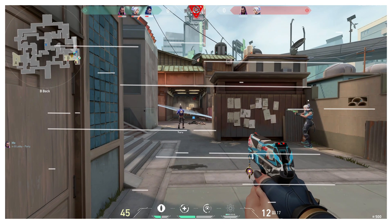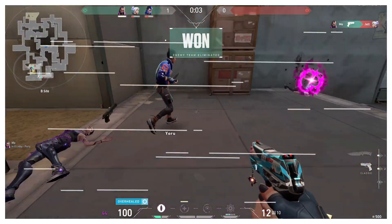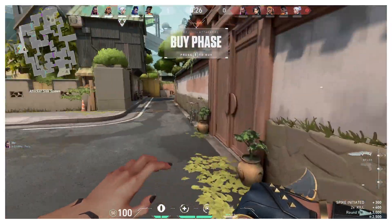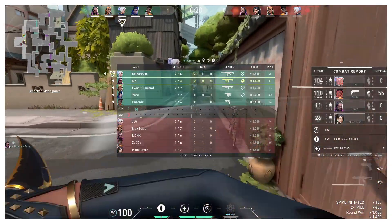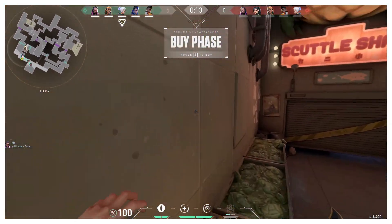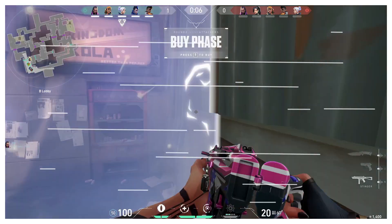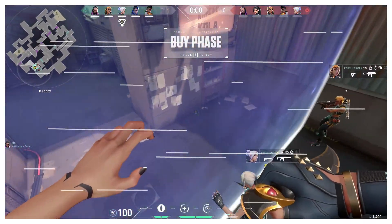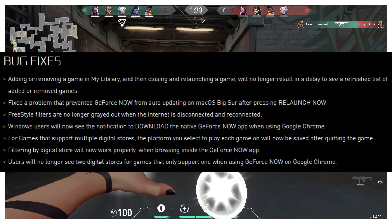Starting up with the video, firstly I want to talk about updates. This month's update focuses more on Mac and Chrome OS. Mac owners will now see latency reduced by up to 16ms in all games. They have also added Adaptive Vsync, which helps reduce stutter on poor network connections without affecting latency, for a set of games including CS:GO, Apex Legends, Rocket League, and Destiny 2 — and they plan to add this to more games. Chrome OS users can now create desktop shortcuts to launch games directly. They have also worked a lot on bug fixes — I'll be leaving an image on the screen right now, they have really been working on it just as we expected.